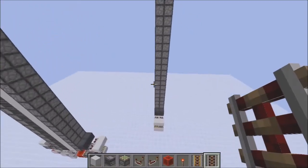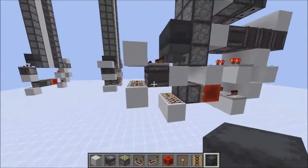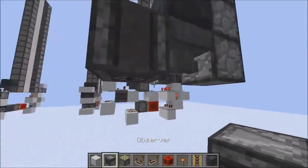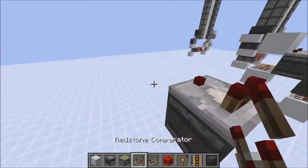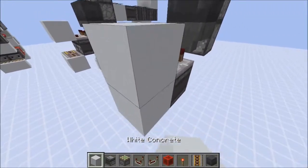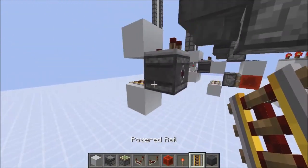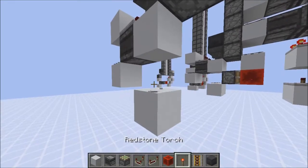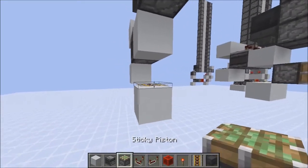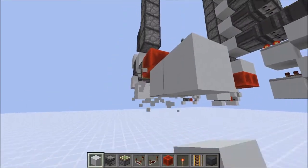Let's continue with the north-south version. We want to get things started with a backward-facing observer, a comparator on top into a solid block, a powered rail right here, another powered rail right here, into a sticky piston, a redstone block, and a one-block gap, then into a repeater.